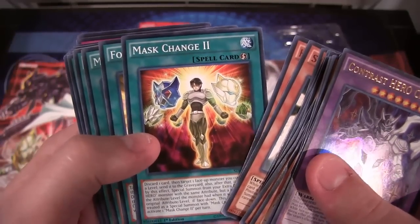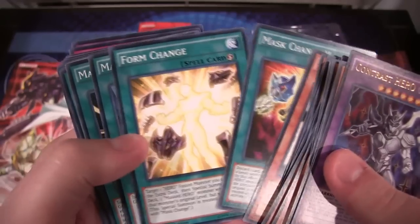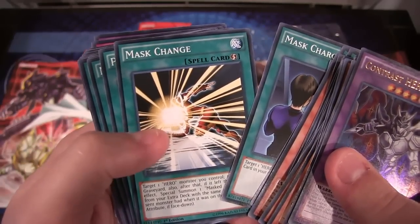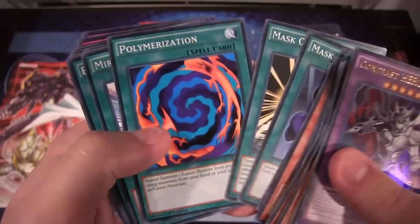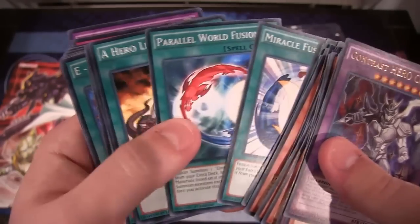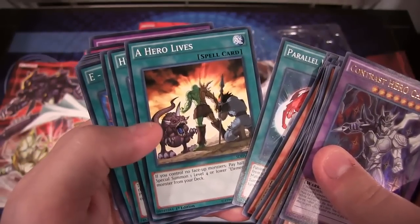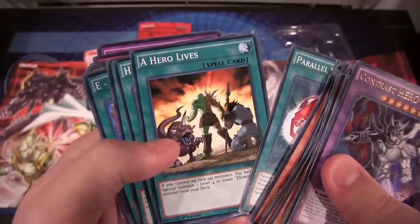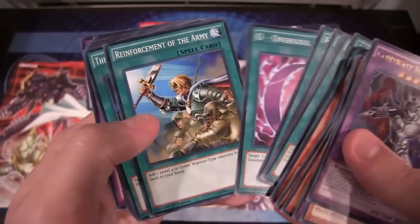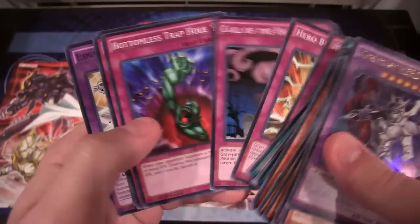For the new spell cards, there's Mass Change — a really good card that can make it where a regular monster can become a Masked Hero. Form Change, Mass Charge, and then Mass Change again, which has already come out before but is still a good reprint in case you missed out on the set it came in — I think that was Generation Force. Miracle Fusion is a good reprint. Parallel World Fusion. A Hero Lives is probably my favorite reprint of this set — I think it was like a ten dollar card before this, which makes it a lot easier for people who want to run Heroes.